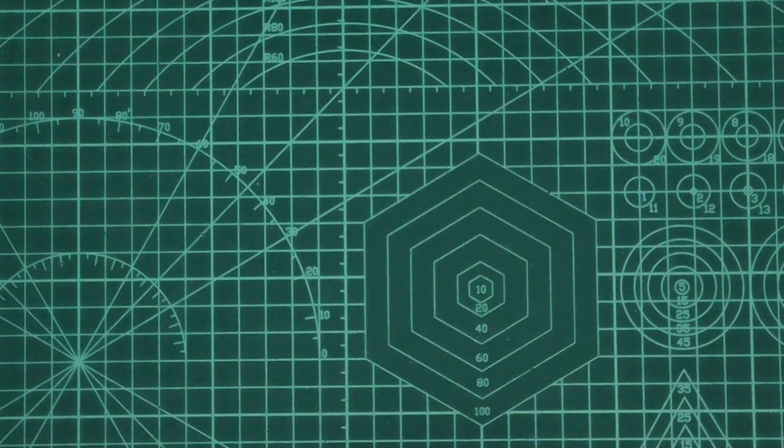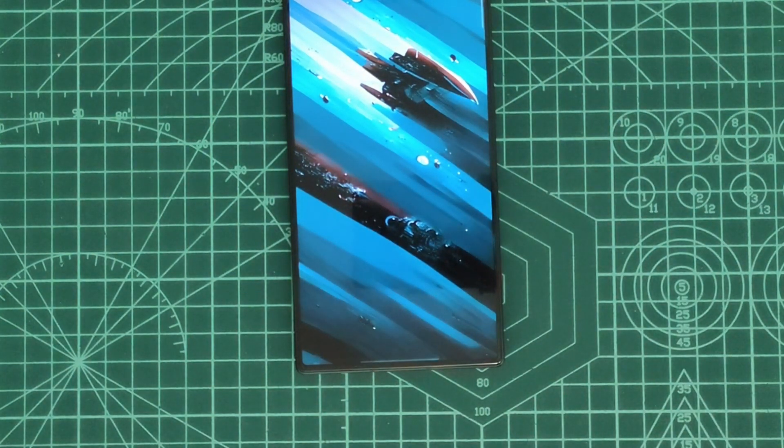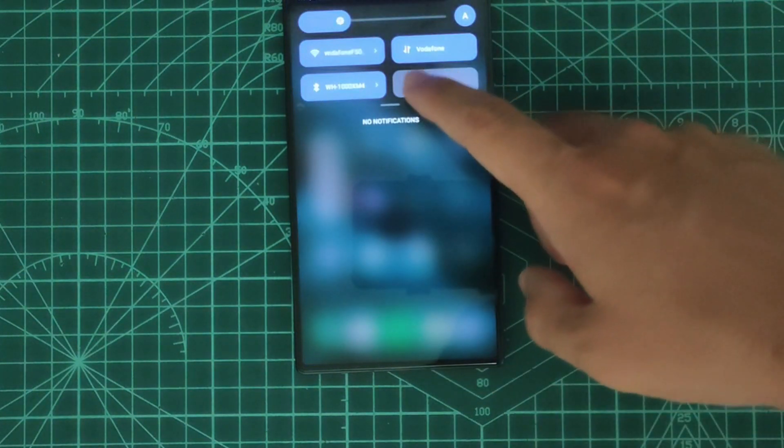After the device is restarted, we are finally back to the home screen and we escape the nightmare. Now if we want to launch the Game Space, we need to do it with a software button that the system created.